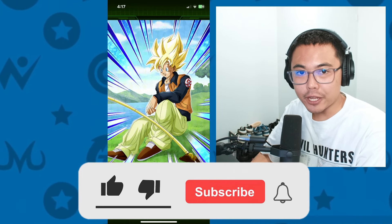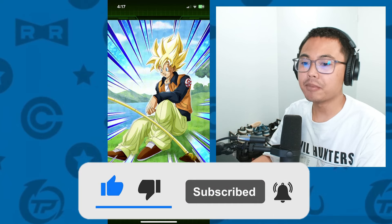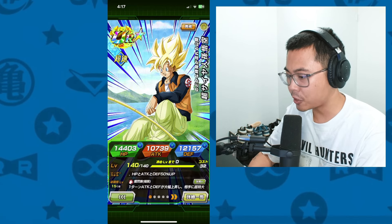Today we're going to have a look at the brand new free-to-play unit for the celebration, which is the Orange Jacket Goku. He has gotten his Awakening and EZA this celebration, so we're going to jump in and showcase him in different scenarios.